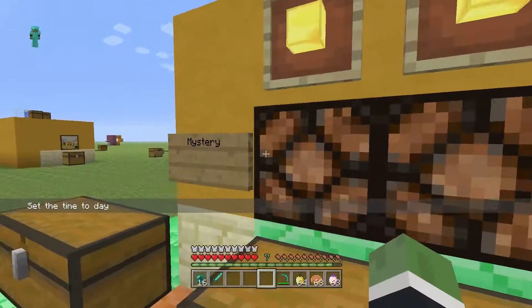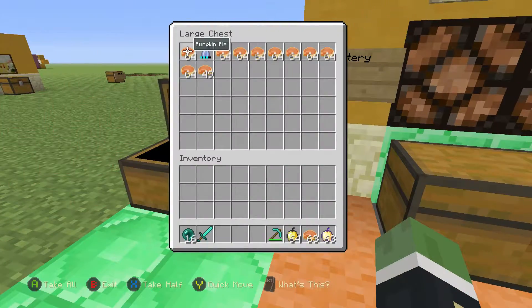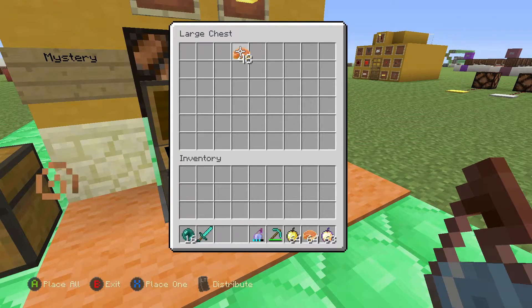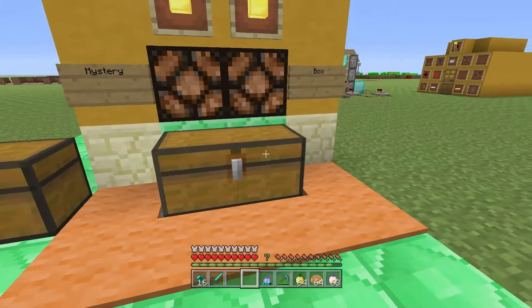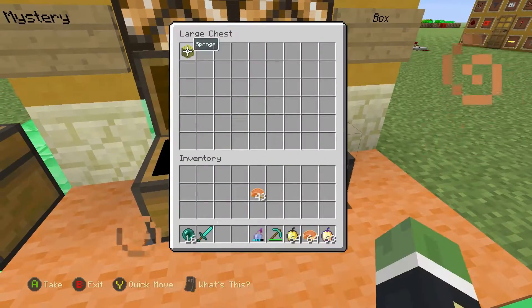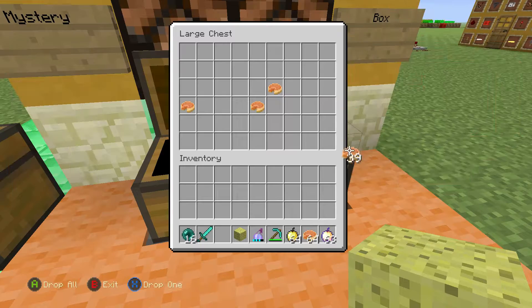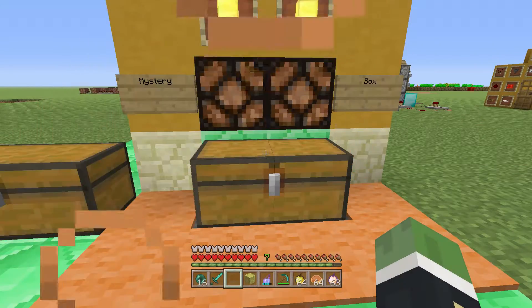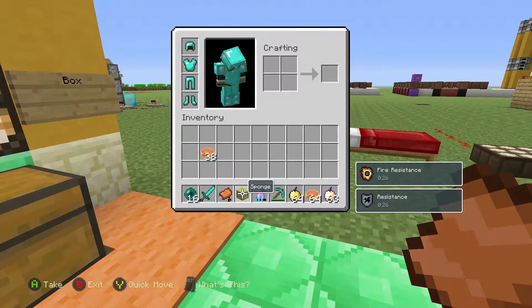Over here is my mystery box. The currency for this is pumpkin pie — my favorite food in Minecraft. What you need to do is pay five pumpkin pies. You put in one, two, three, four, five, exit out, wait a little bit, open it, and you get a random item. It'll take the five pumpkin pies and give you something random, which is kind of cool.